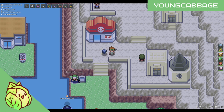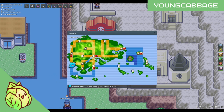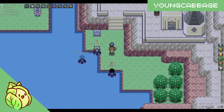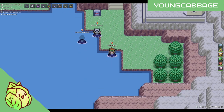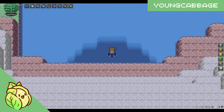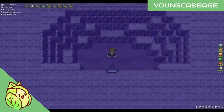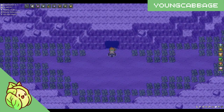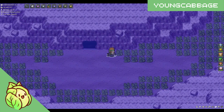Next, let's go over where we are going to find these Lanturn hordes. You're going to want to travel to the Hoenn region and go to Sootopolis City. After flying here, head south outside of the Pokemon Center. Surf down to the dark blue water, indicating that we can dive. Dive down, head outside the cave, and step into any of these patches of seaweed to start encountering the hordes.